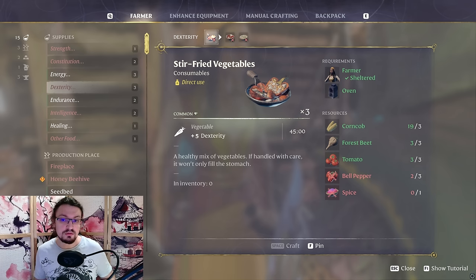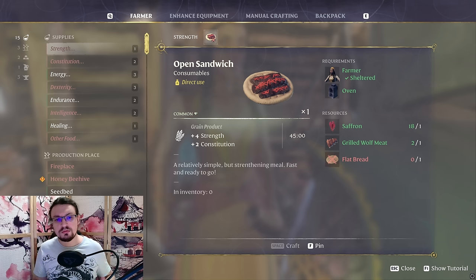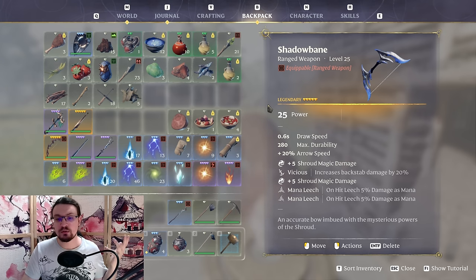This will result in a 10-10-10-10 split. We can further boost this through buff food, depending on our preferences. As a note, you have 114 points at your disposal to distribute in the skill tree. Next up, let's have a look at our weapons.